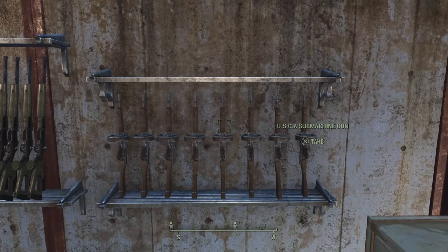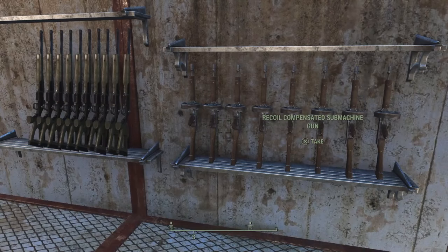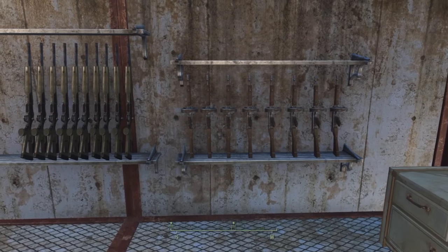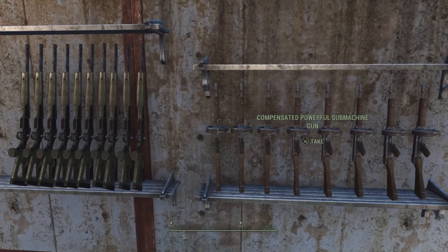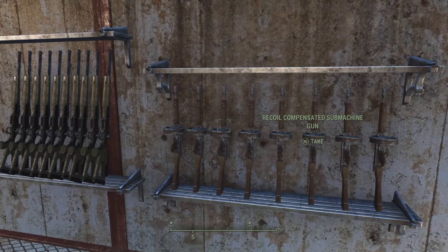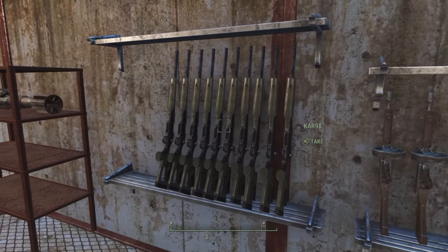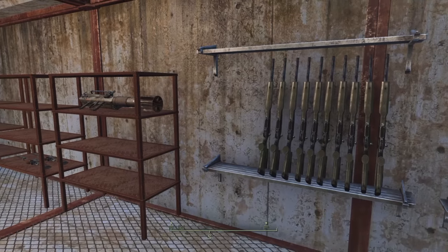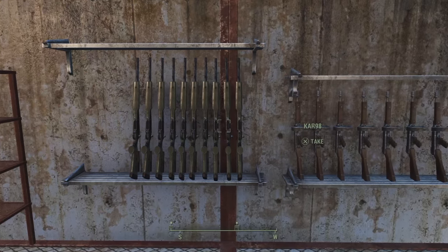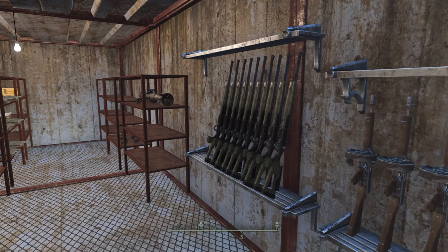Here we have some compensated submachine guns. These were pretty easy to do — you can tell where they're lying by the magazine in front of them, which makes it very easy to stack. Over here we have a bunch of hunting rifles. I call them the Karinea E8 because I'd like to have a modded Karinea E8 in this game at some point — it's a fantastic rifle. These marksman rifles have been stacked in perfectly.